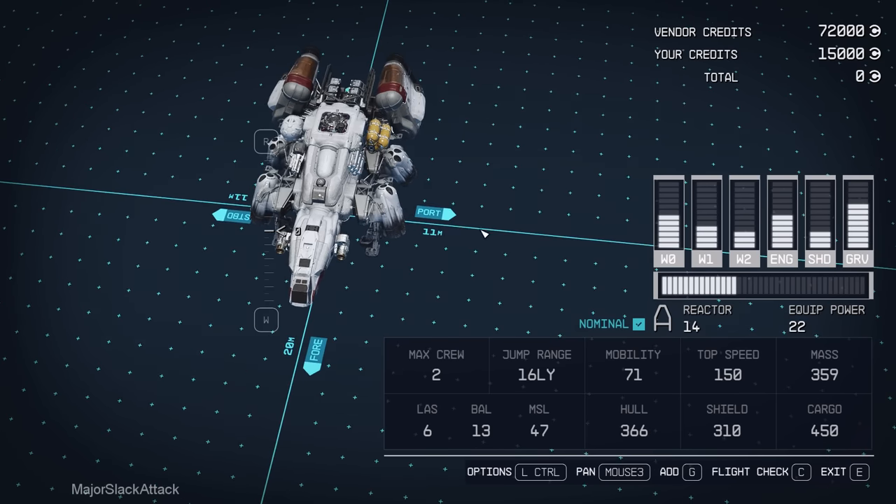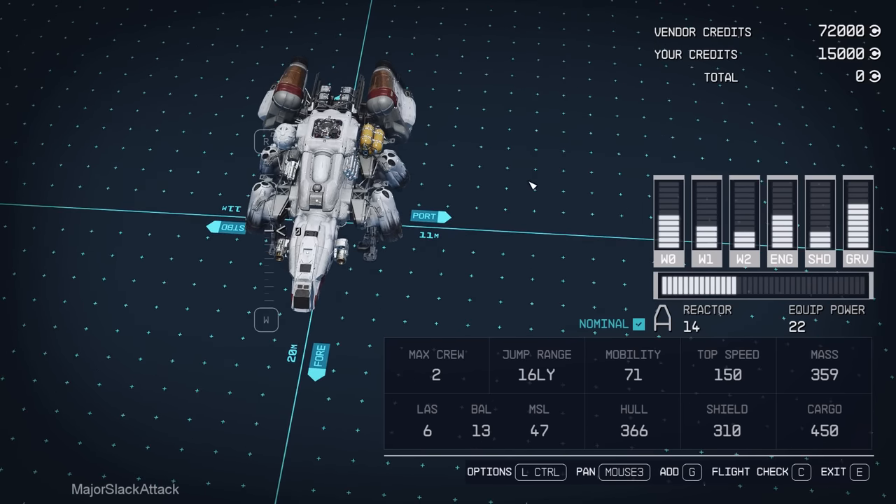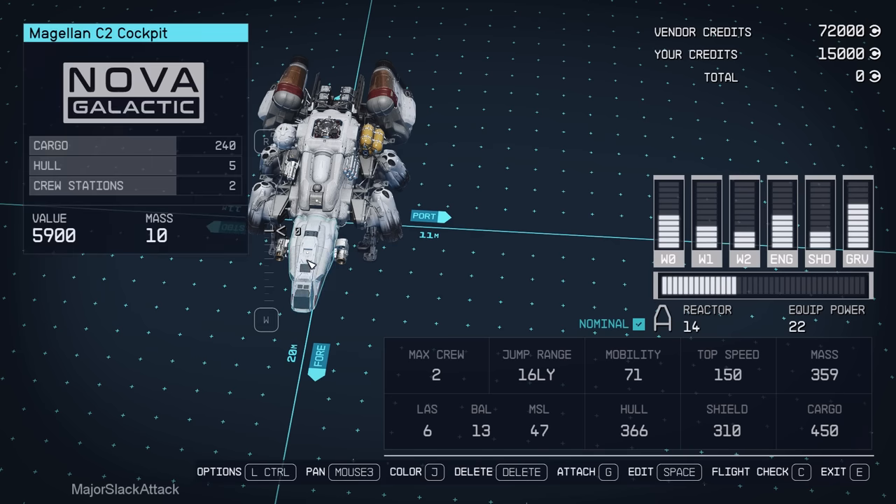Now I want you to do a top-down view and hover over the cockpit. The point of this is to show you all the controls running along the bottom of the screen. Reading from left to right: Options, Pan, Color, Delete, Attach, Edit, Flight Check, and Exit. I'm going to call out controls exactly how they're named rather than how they're mapped for me, so it'll work for everybody. For example, if I say Attach, for me it's G — for you it could be something else. If I say Edit, for me it's Space. If I say Flight Check, for me it's C. If I say Exit, for me it's E.